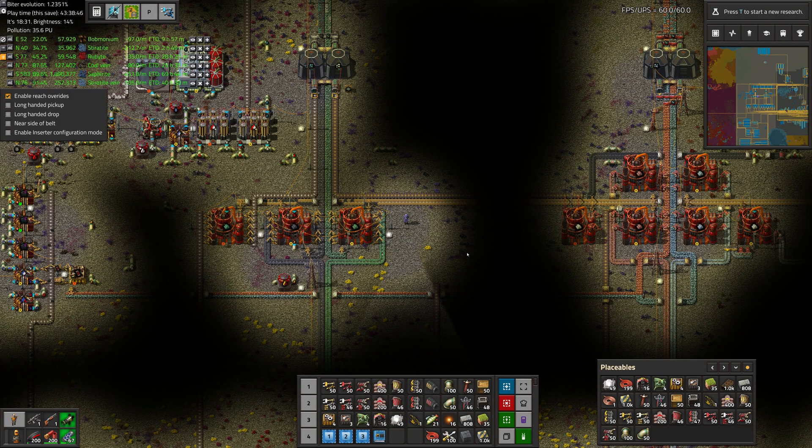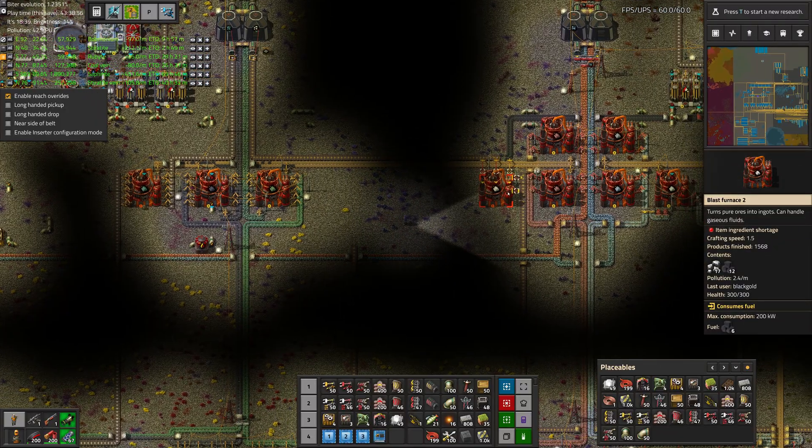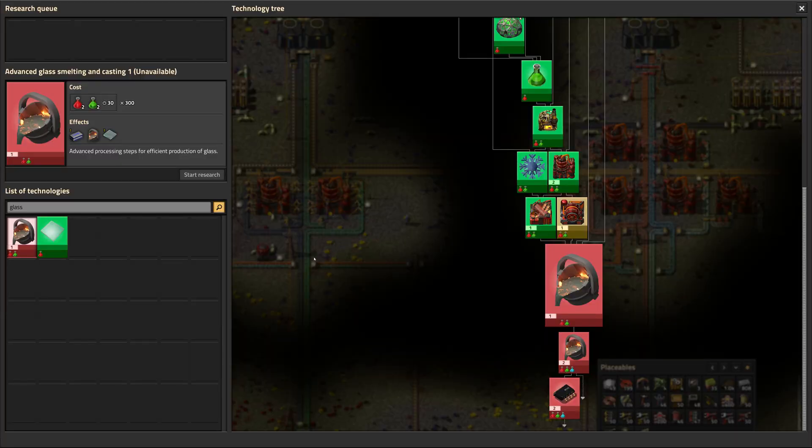Greetings, Marsh here and welcome to episode 38 of my Modded Factorio playthrough. In this episode we are going to work on making glass so we can produce some solar panels, because we removed that capacity when we added in the silicon ingots for iron. Luckily now it's not buried too far behind the tech tree since we researched some of this stuff here.